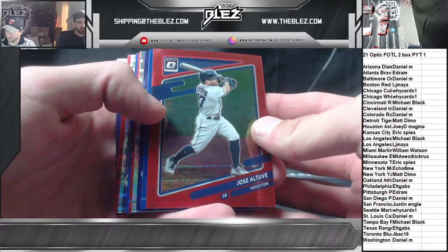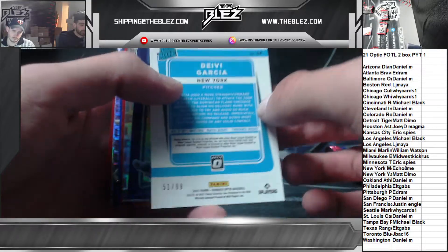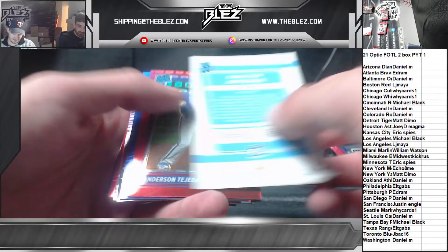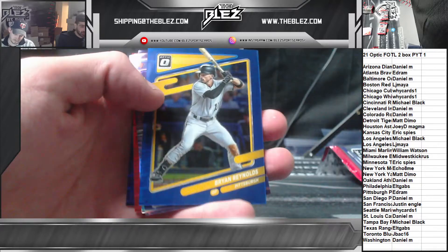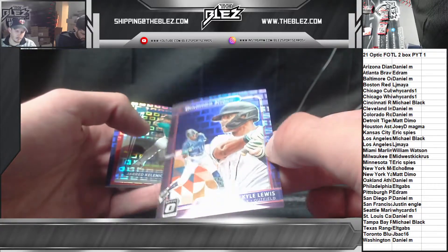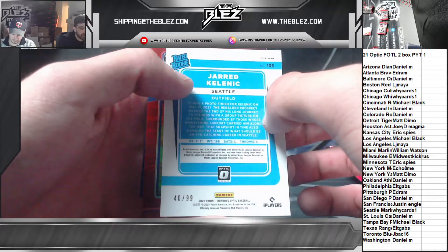Let's fly through these numbered-to-99s. Altuve for the Astros. Debbie Garcia for the Yankees. Mr. Bauer. Dalton Jeffries rookie — he's like Yamamoto. Tejada, Anderson and Tejada to 99. Cool-looking card, Brian Reynolds, Pirates. Kyle Lewis. Nice Kelnick for Seattle — wide cards. Jared Kelnick, 40 of 99, rated rookie.